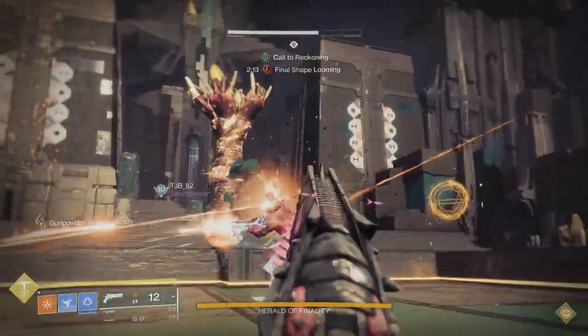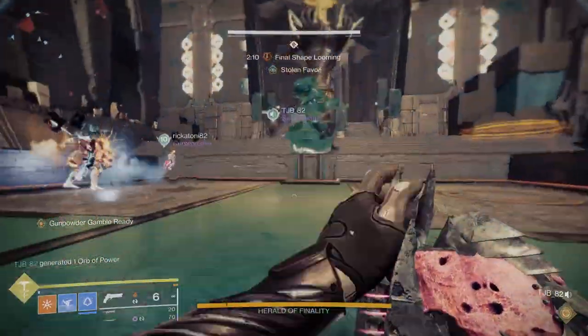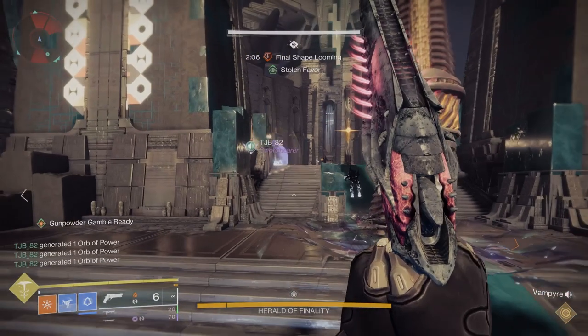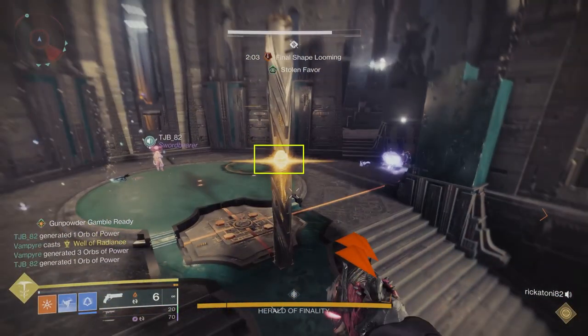Once all the Blights are down and that circle is gone, you will want to damage the boss. Once you do enough damage, each of those three players will see a Stolen Favor debuff show up on their character — that's very important for the next part of the encounter. Before you start the next phase, the person with Stolen Favor in each area is going to need to look at their conduit and see what shape is shown, because it can be either a triangle or a circle for the resonance.